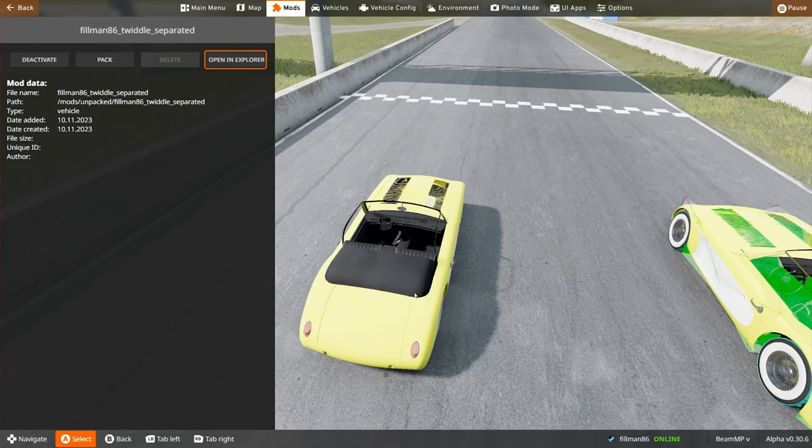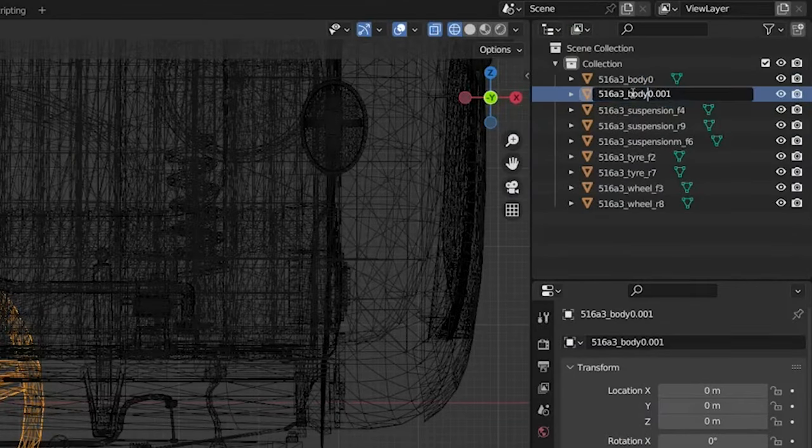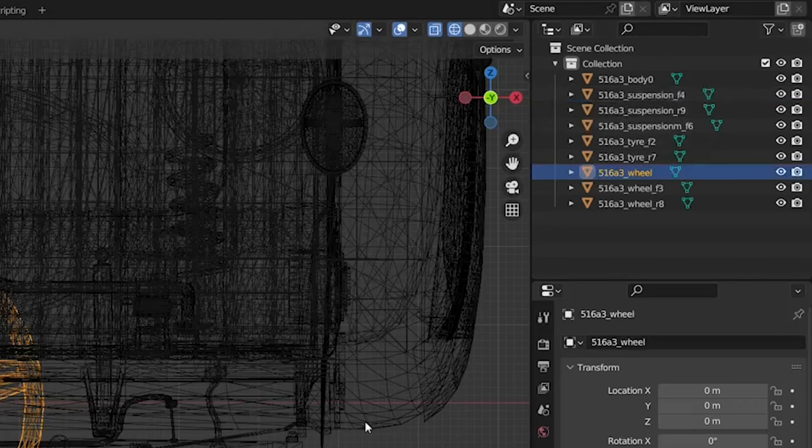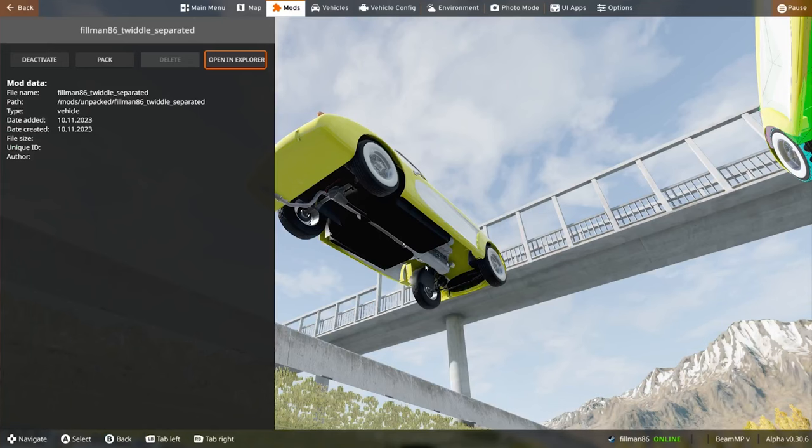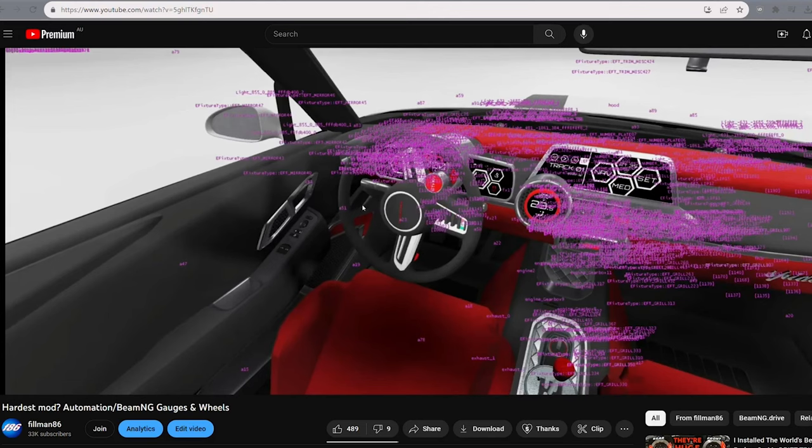Now if we go back to the game, this is going to update on its own. But hold on — I missed one step. What I should have done is gone to here and changed this to basically anything. I like to keep this code here so it doesn't conflict with other mods in BeamNG. Then just go 'wheel,' hit enter, then F4, export DAE — do that one again. And then this will update again, but the steering wheel doesn't come back or anything.